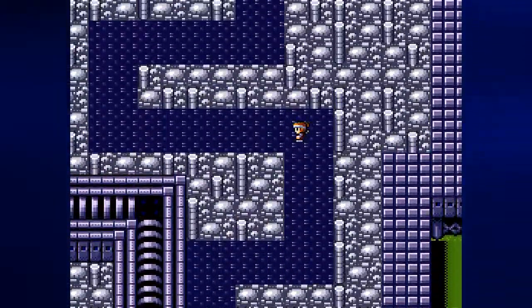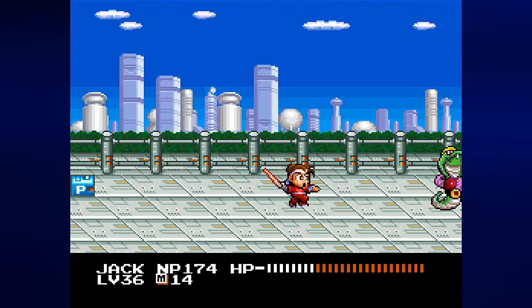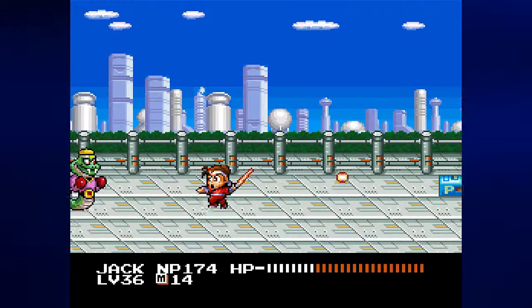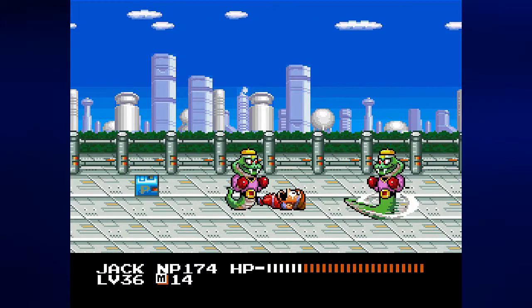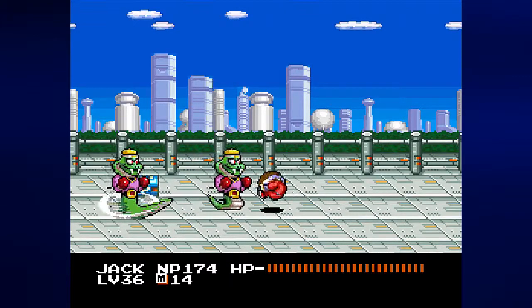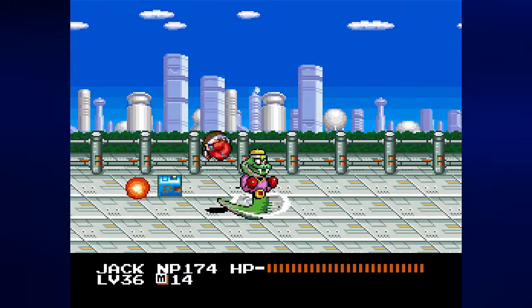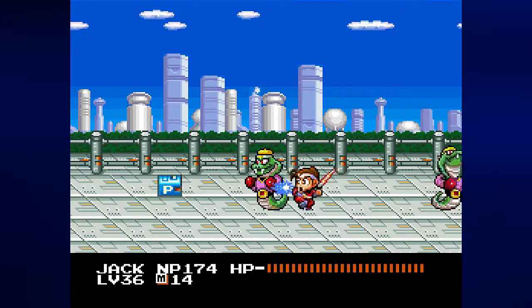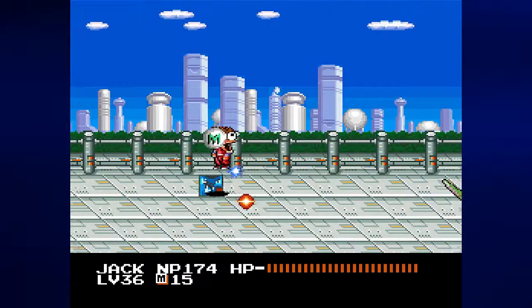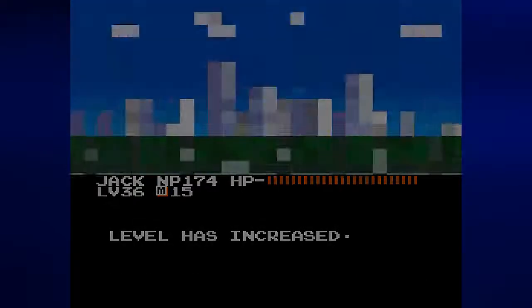Thankfully the battles here aren't too bad, and the path is pretty easy to follow. We got the snake boxers again. At this point you'll start getting snake boxer battles where you have to face three instead of two, and you'll have three on the screen at any given time. If you could just stop launching fireballs, that'd be great. I need to remember to get another M icon. Took a little bit of damage, but I got my M icon, my experience, my sen, and my increase to level 37.